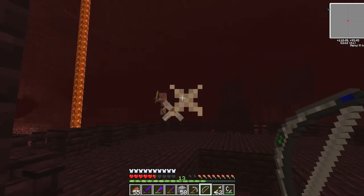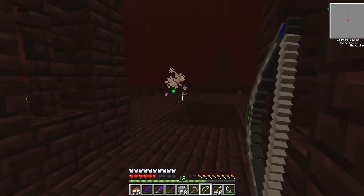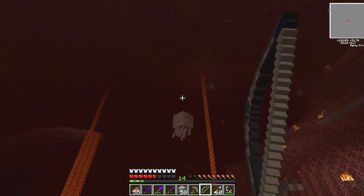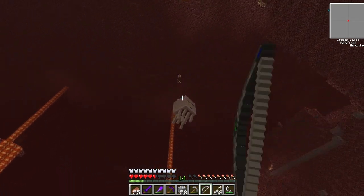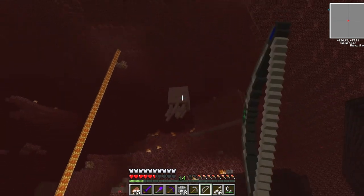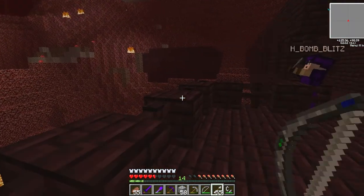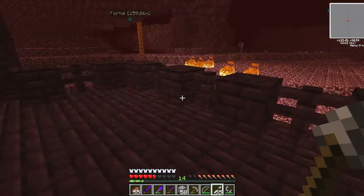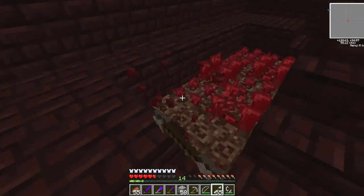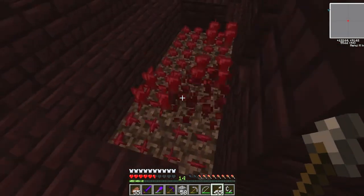Hey pigman — I'm trying to knock you off the edge. Let's take that ghast down, James. I'm using the electric bow — two shots of an electric bow! Oh yes, nether wart! I'm just nomming the nether wart — it's good for potion making. Now, blaze spawner — that's what we need next.